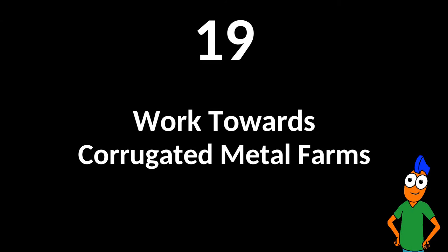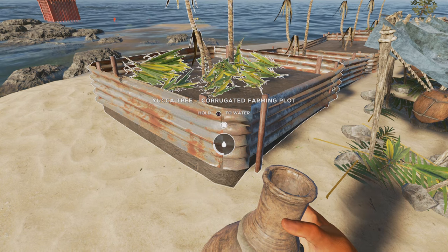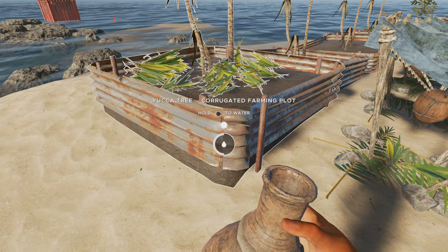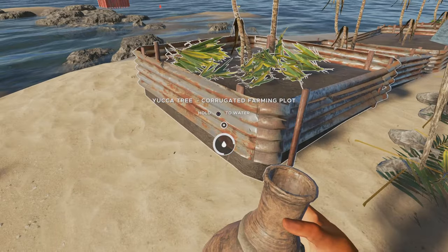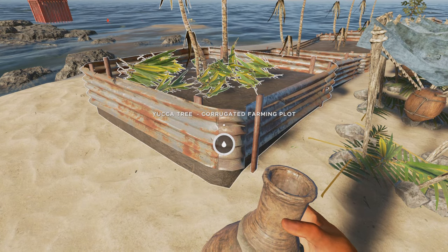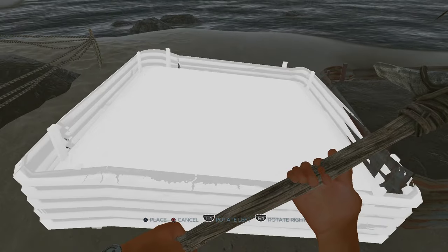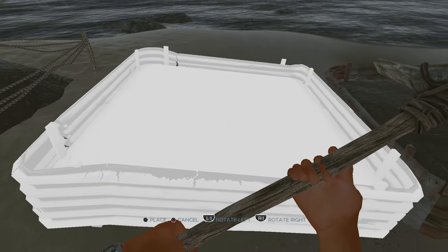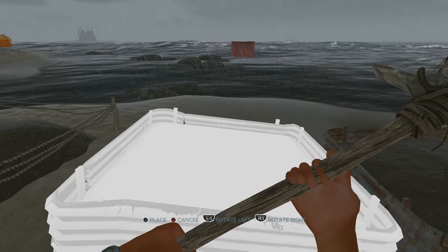Work towards corrugated metal farms. Metal farms have eight water slots. If you water a metal farm fully, it will last an awfully long time before it needs watering again. In addition, when it rains, your metal farms receive up to eight slots of free water. Thanks to corrugated metal farms, you can easily spend extended amounts of time away from your home island without worrying that your plants will die.